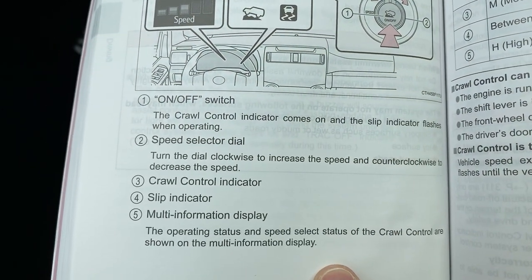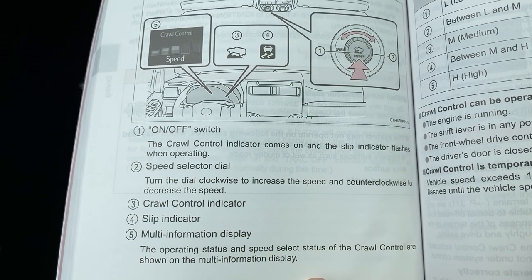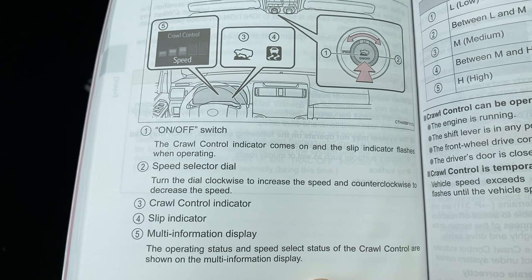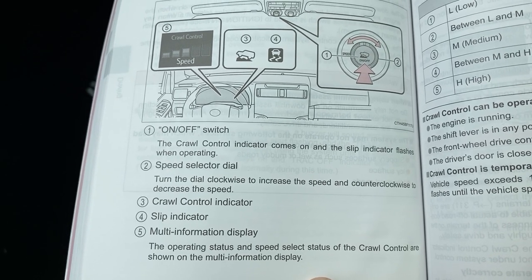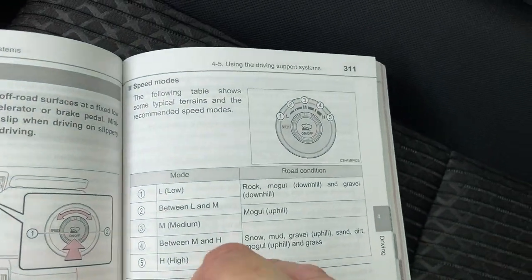Here we go - the on/off switch, then the speed selector dial, the crawl control indicator, slip indicator, and the multi-information display.